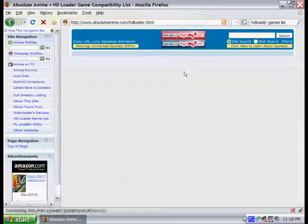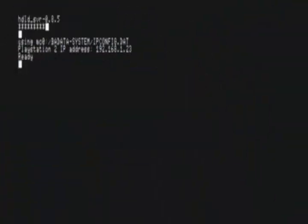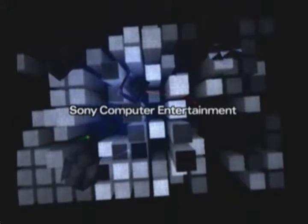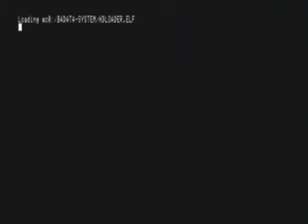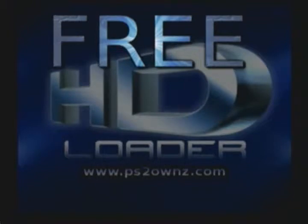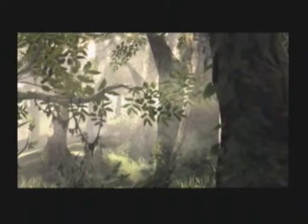If it's on the compatibility list, you should be good to go. Switch back to the PS2 and restart it. Once the launcher is loaded up, just push Square to load the hard drive loader. Select your game and push X to play it. If everything went right, it should load. And there you go — that's how you play games off your hard drive.